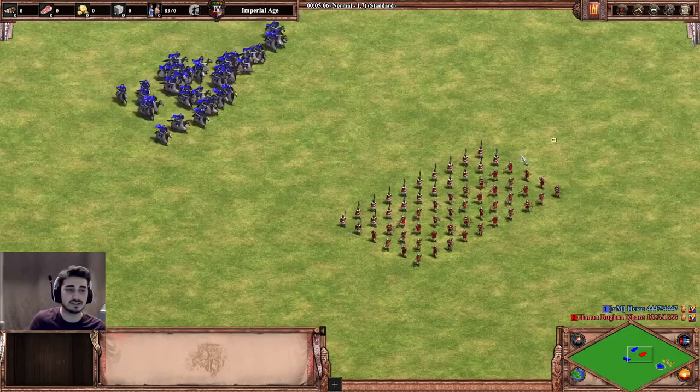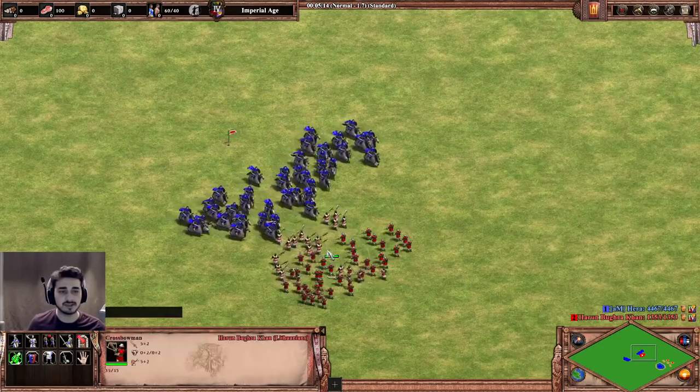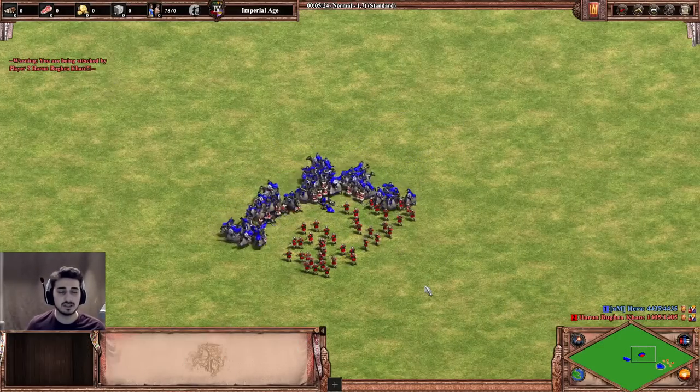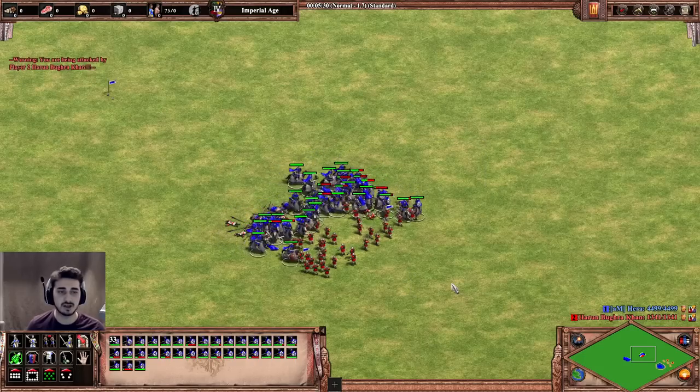Next fight: 40 Centurions versus 20 Pikes and 40 Thumbring Archers — let's see how this one plays out. The 3 Pierce Armor means crossbows do only 2 damage, which is nothing, and you have 140 HP. With such high attack we just shred Pikemen, so I expect this to be a stomp as well.